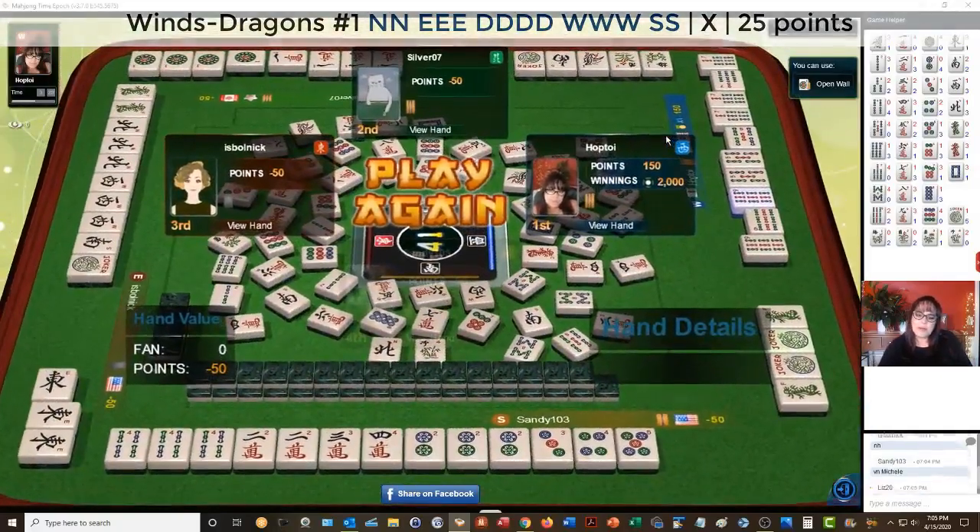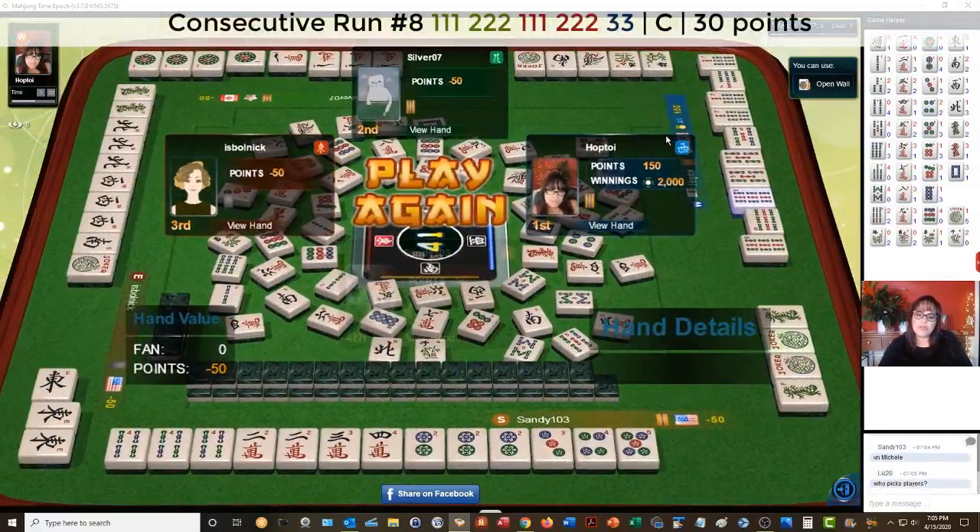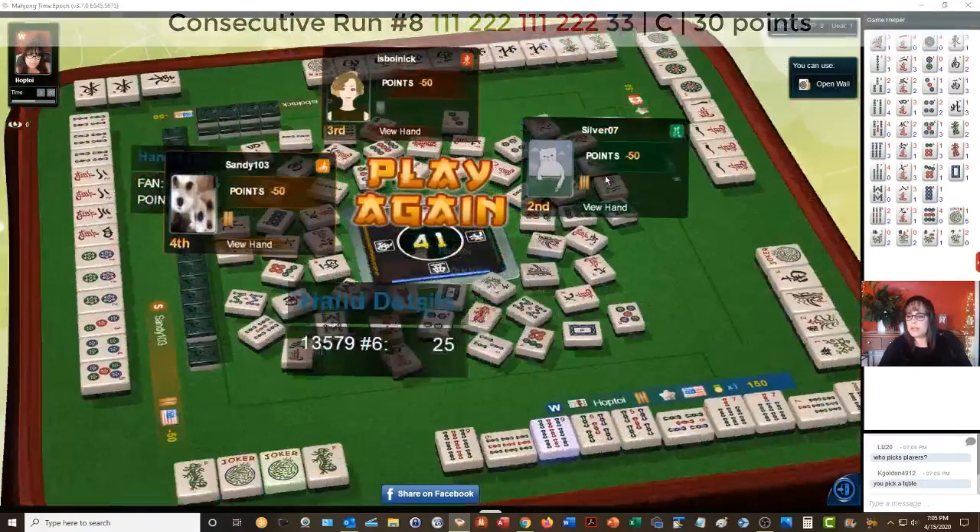And then this player looks like they were trying for two-three, two-three-four, concealed. Pung, pung, two-three dots. Pung, pung, two-three cracks. And a pair of four BAMs. It looks to me like that's what they were trying to do there.